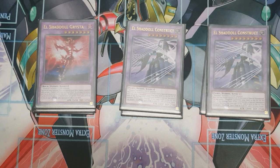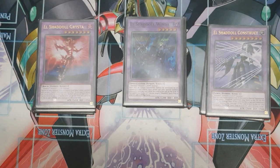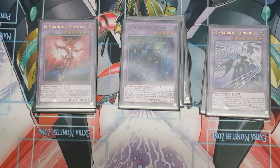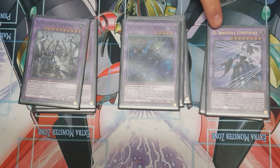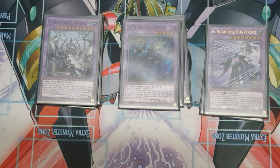One Grista — basically negates summons. You send a Shadoll card from your hand to the graveyard to negate a special summon. One Winda — this is a massive roadblock in the current format; if you have Winda on the field it restricts opponents to one special summon per turn. You can probably bump this up to two if you want to cut anything. Shekhinaga can negate monster effects of special-summoned monsters by sending a Shadoll card from your hand to the graveyard, and also has a really nice 3000 defense.